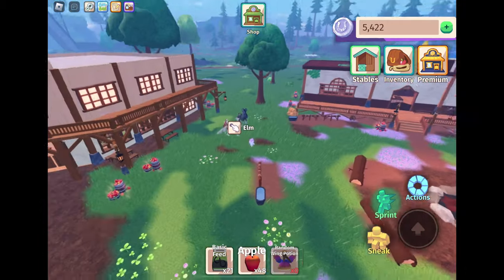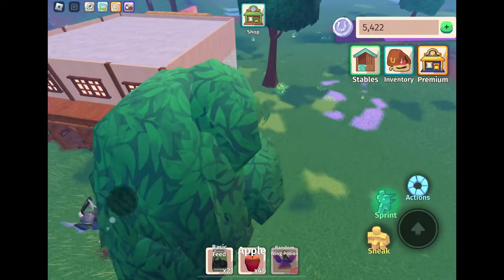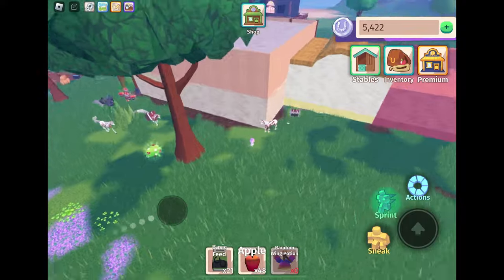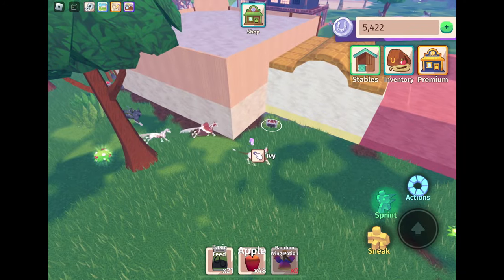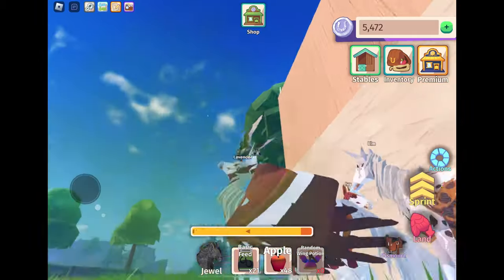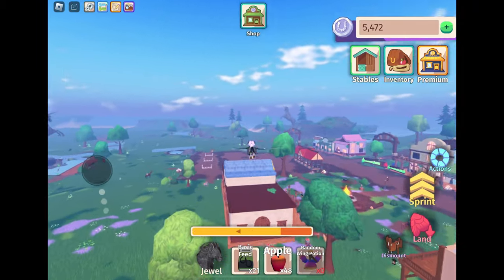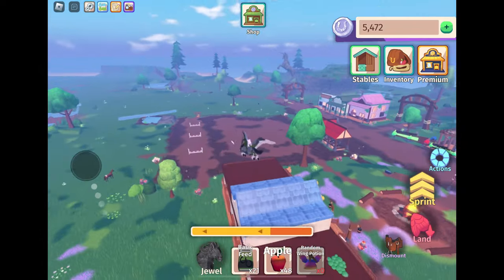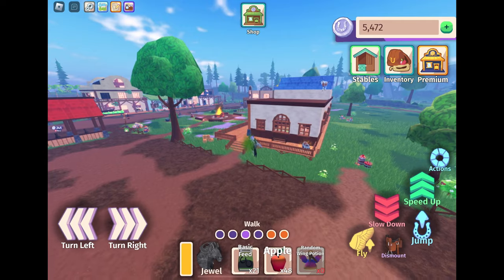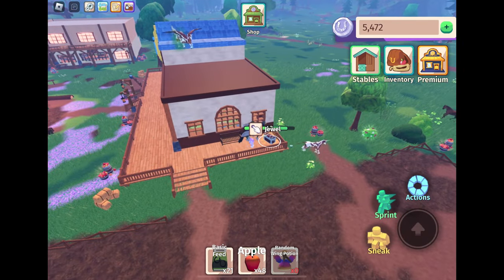We've had varying degrees of luck finding them — maybe one in 20 or one in 30. The chests in town are usually behind buildings. The first one is where two buildings make a little corner, and the next one is just along a bit from it on a raised area. You don't need a Pegasus for that chest because there are steps, so it's quite easy to see from where you spawn.